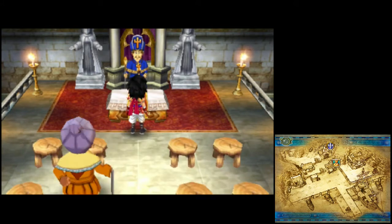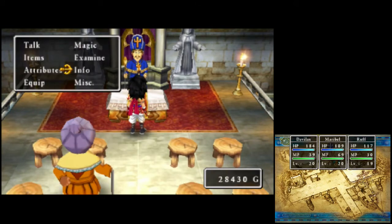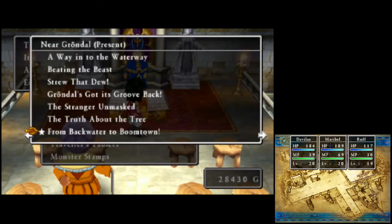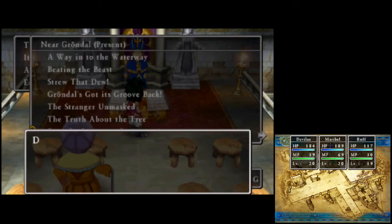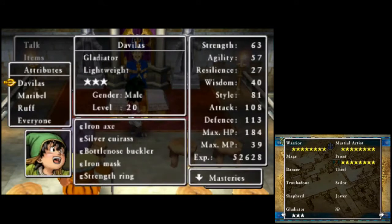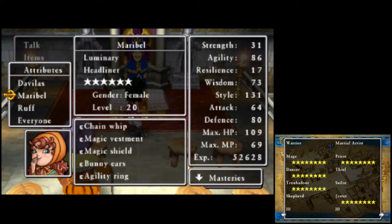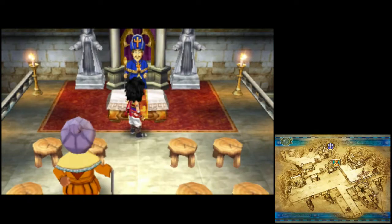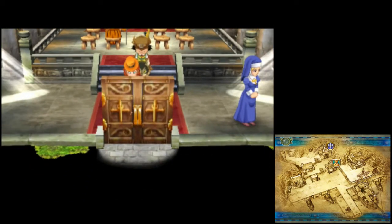Previously, the party revisited Grundle in the present. It is much larger than it used to be — from Backwater to Boomtown. And they now have the tablets they need to unlock the next region.